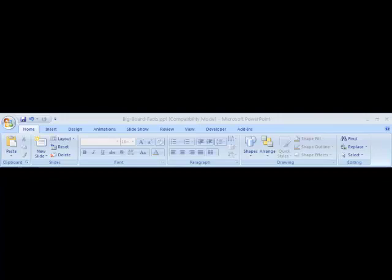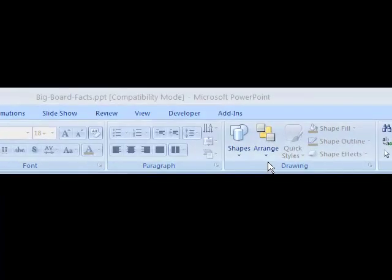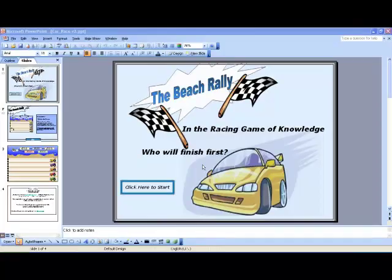To begin the game using Office 2007, go to the Slideshow tab and click once. Then click the From Beginning button on the far left — this will start the game. To start the game in any version of PowerPoint before Office 2007, go to the Slideshow menu and choose View Show.